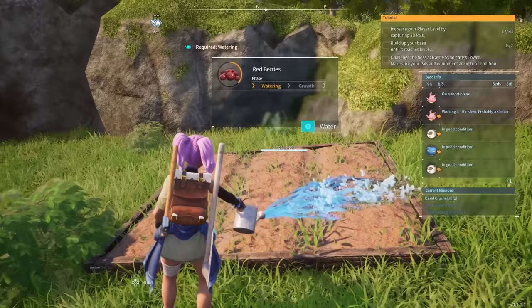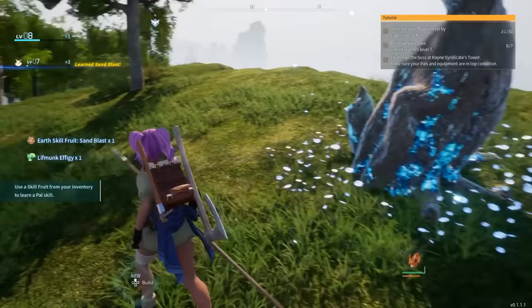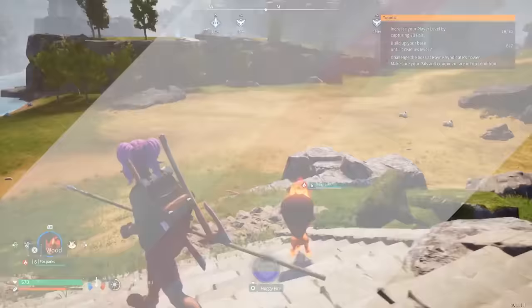Palworld has it all. Combat, farming, crafting, collecting, and exploration are some key features in this open-world survival game where you live alongside adorable and deadly creatures called pals. With so much to do in this game, there are plenty of options on how to start your adventure. Here are seven things to do first in Palworld to set you up for success in surviving the first night.